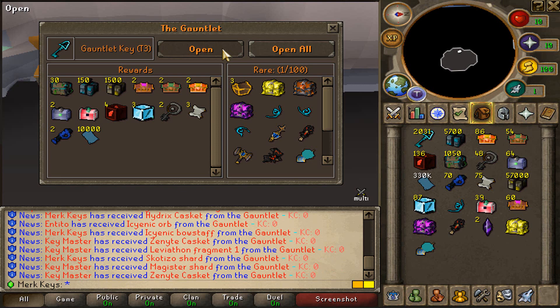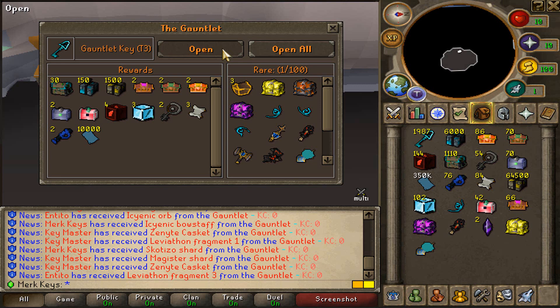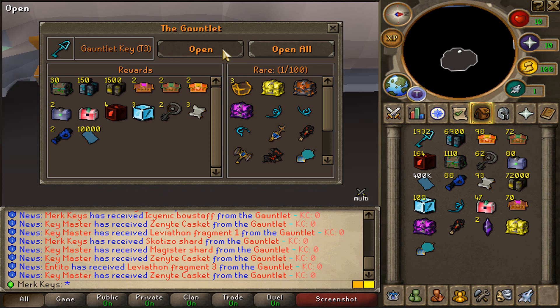That is crazy, boys. We got another Scotisho shard. We have got seven rares now. Look at the yell announcements, that's crazy boys. 1,900 Tier 3 gauntlet keys left to go. Let's keep it up, boys.